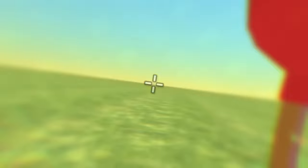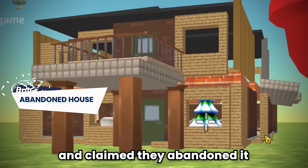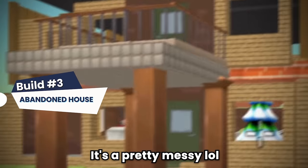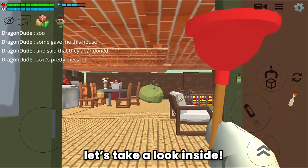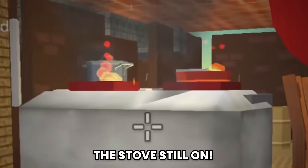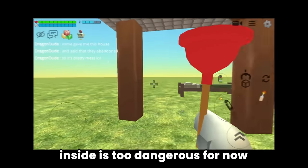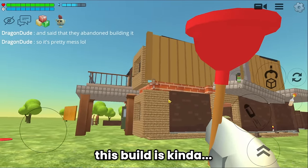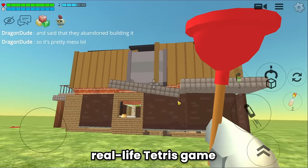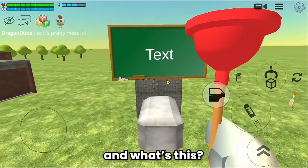Someone gave me this house and claimed they abandoned it, and of course it's pretty messy. The stove is still on! Let's tour from the outside since the inside is too dangerous for now. Why is there a bed outside? As you can see, this build is kind of like real life Tetris, just without a strategy or a pause button. And what's this - it's a grave.